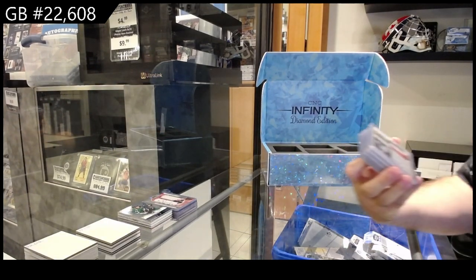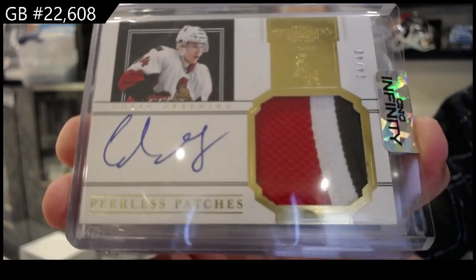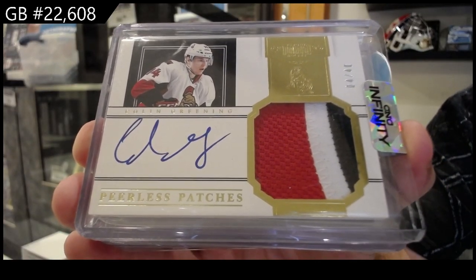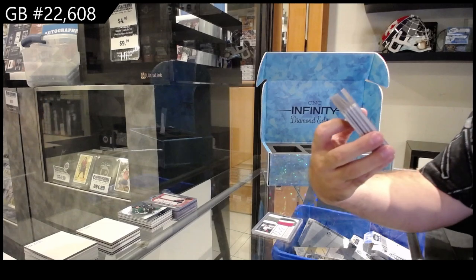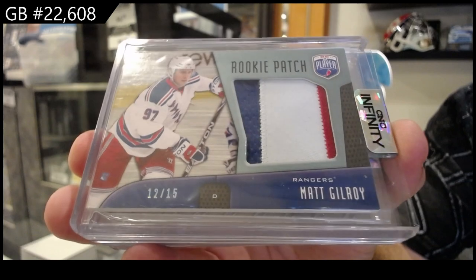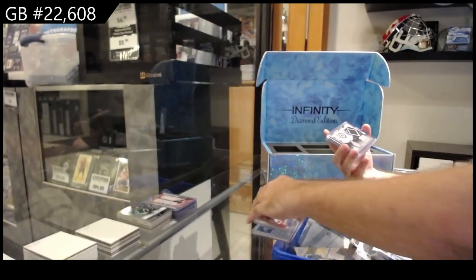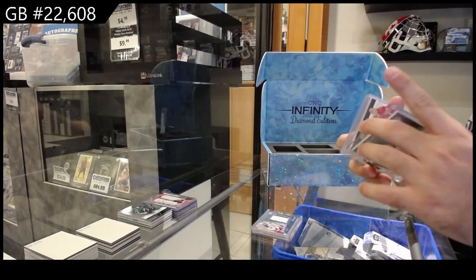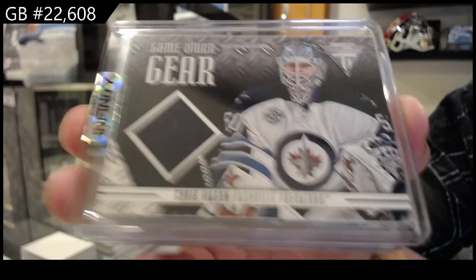We've got a Dominion peerless patches number to 40 for the Ottawa Senators of Colin Greening. We've got a rookie patch number to 15 for the Rangers of Gilroy — Be A Player rookie patch number to 15. We've got a game gear of Mason for Nashville.